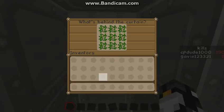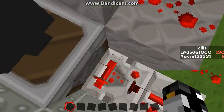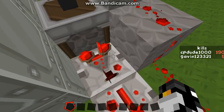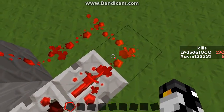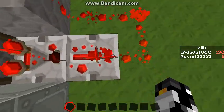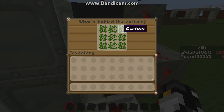So right now, because there's items in the dropper, it senses them through this comparator. And the comparator goes into a repeater, so it has a longer signal than just one. It goes around here, powering the hopper, so nothing else is going in here.